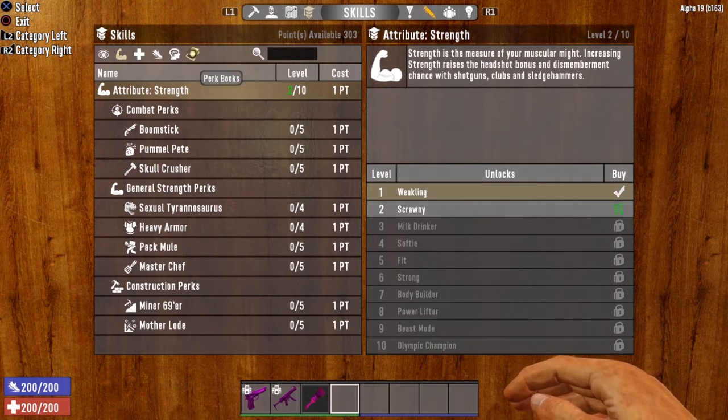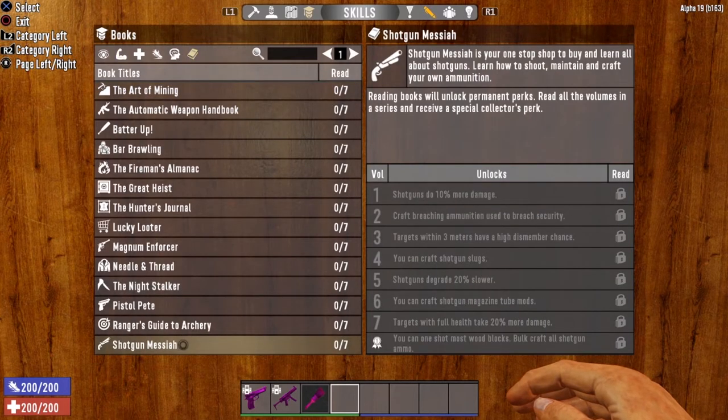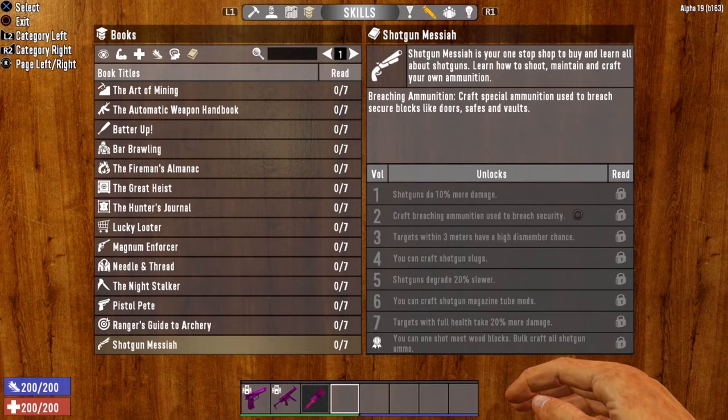Now let's take a look at the book series that governs the Blunderbuss — Shotgun Messiah. It is your one-stop shop to learn all about shotguns: how to shoot, maintain, and craft your ammunition. Volume 1 increases shotgun damage by 10%. Volume 2 covers crafting breaching rounds, which unfortunately do not work with the Blunderbuss, but you still want to complete this series because the bonus is pretty sweet.